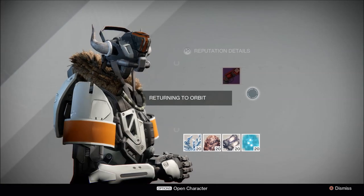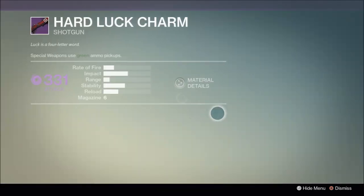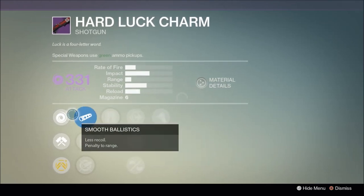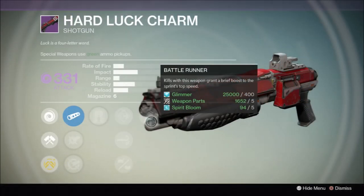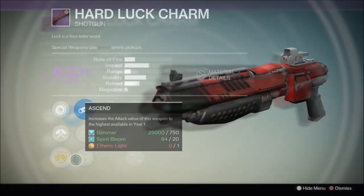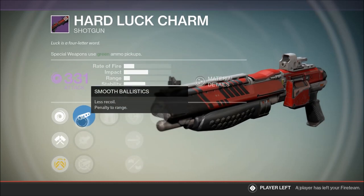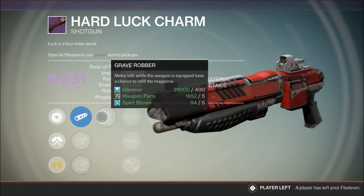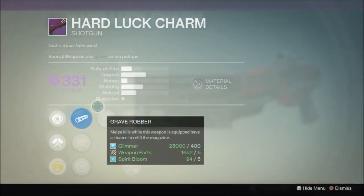First up are weapons found at the Crucible Quartermaster vendor. The Void Shotgun Hard Luck Charm is sporting two new House of Wolves perks and they're interesting enough that we think it could be a fun shotgun to try out. The first is Battle Runner, which grants a boost to the sprint's top speed after you land a kill with the weapon. We've yet to see this in action but it is an excellent perk in theory for a shotgun — you land a kill, use your new speedy pace to close the distance to another enemy, and rinse and repeat.